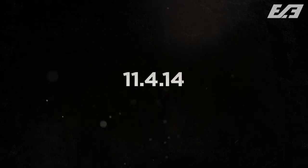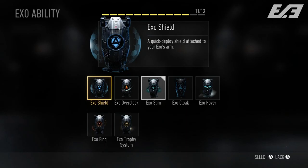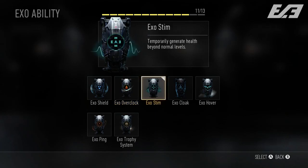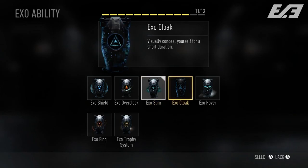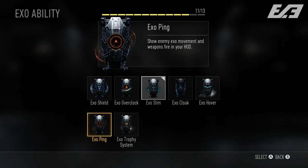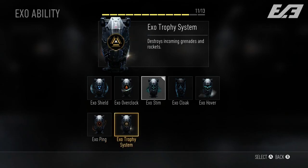Now let's talk about exo abilities. The options include: Shield, Overclock, Stim, Cloak, Hover, Ping, and Trophy System. Shield deploys a shield attached to your exo arm — essentially a riot shield usable for about five seconds. Overclock increases foot speed, similar to the Agility perk. Stim temporarily generates health beyond your normal max level — like a ballistic vest that generates on you. Cloak makes you temporarily invisible. Hover lets you hover for a short period. Ping lets you see enemy exo movements like boost jumps and weapon fire. Trophy System disables incoming grenades.